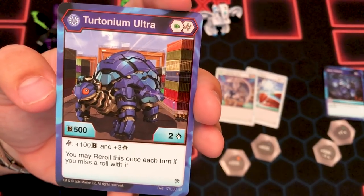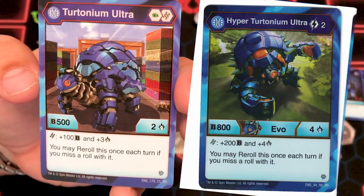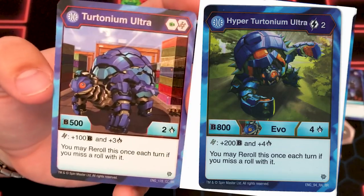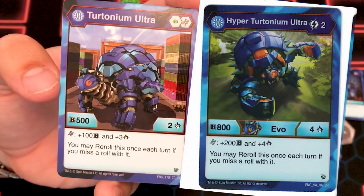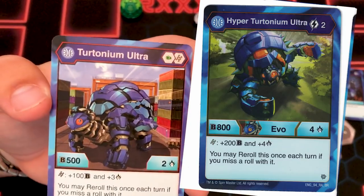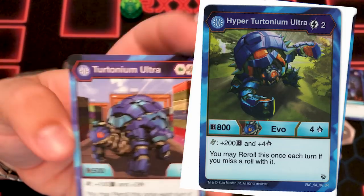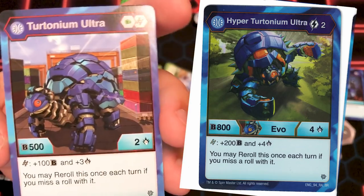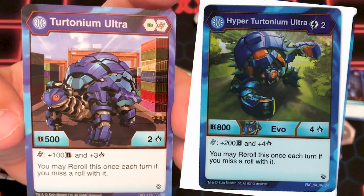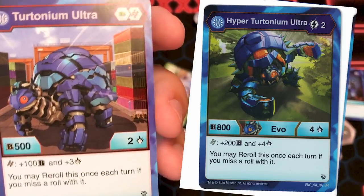It's 500B and 2 attack, and then if you land on the helix that he comes with, he gets 100B and 3 attack — so just an overall boost. If you play it with the 600B helix that subtracts attack, you're still hitting for 1. It's plus 3 if you land on the helix so if you use the plus 600 minus 3, you're at 2 attack. You'd be at 1,100 or 1,200B if you hit the big helix. You'd beat Dragonoid — you don't beat Nobilius though, Nobilius hits 1,350.